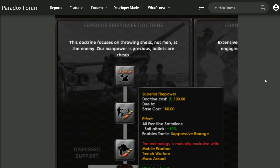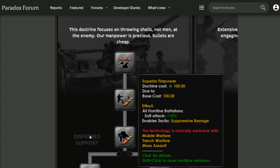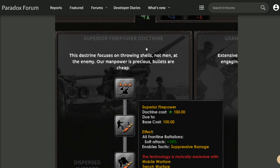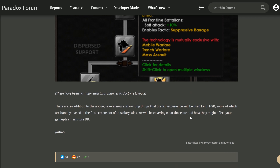Speaking of doctrines, it doesn't look like they've changed the tree much. From what I can tell from the screenshot, there have been no major structural changes to doctrine layouts. Individual doctrines will probably be tuned — if for nothing else, just to make superior firepower no longer the default pick. The base cost for a doctrine tech seems to be 100 experience, and there are several ways this can be modified, like by your current focus trees and certain events. So what used to be a research buff will now be a cost reduction for the army experience required to research the doctrine. I don't know if these will be time-based or just instant on clicking the button, but they are promising more dev diaries on this topic.